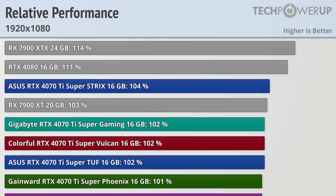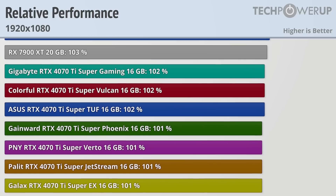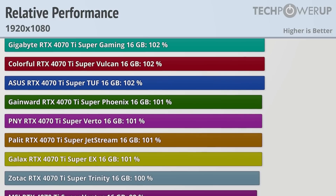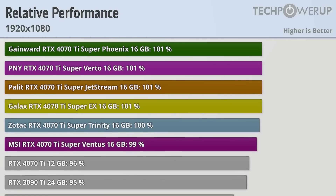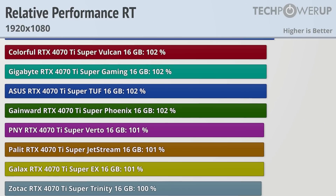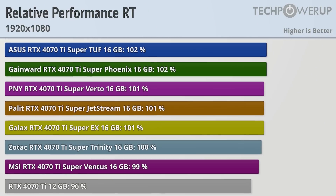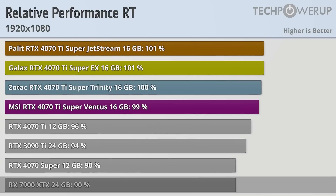All these cards are pretty close to overkill at 1080p, with CPU bottlenecks starting to become a factor, but with all these cards pushing north of 170fps, it is a good option if you are looking for high refresh gaming. Even enabling ray tracing doesn't change up the order of the cards too much, at least for the Nvidia ones, with all the tested cards being faster than even the RX 7900XTX.